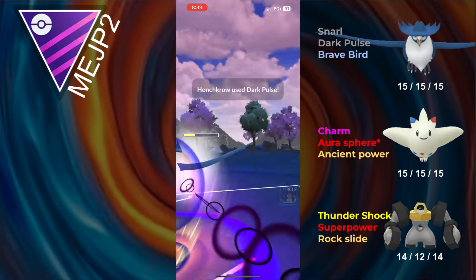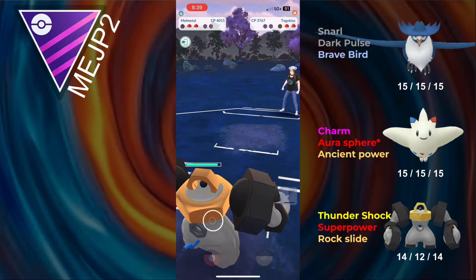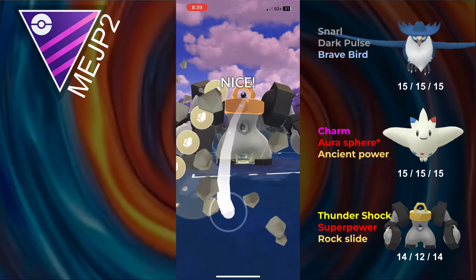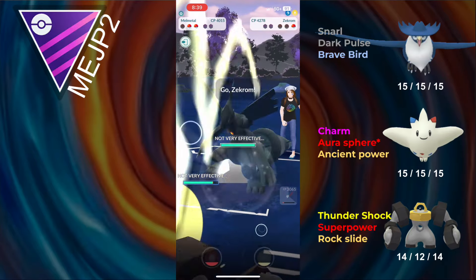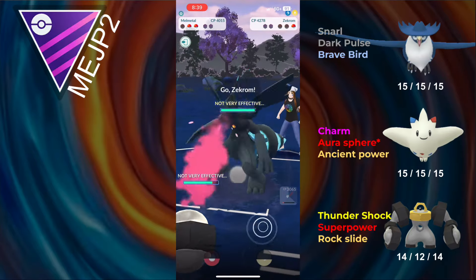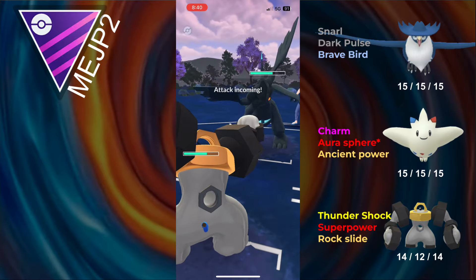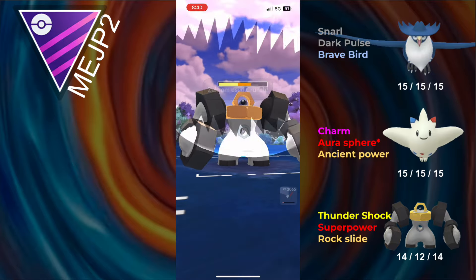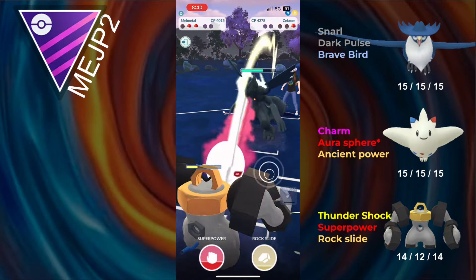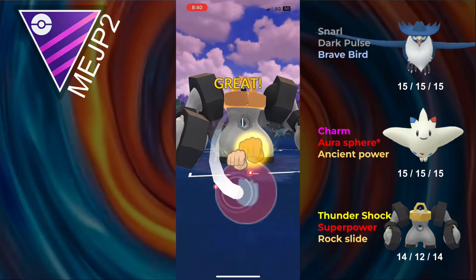Honchkrow is going to hopefully go for a full farm down. The opponent throws a Fire Punch, and I send in Togekiss. Honestly, I panicked — I did not realize that I could have switched out, and I tanked a bunch of damage from the Charms. I send in Melmetal to get a farm down, take out Groudon, and in the back it's Zekrom. Now this game still looks winnable, but Fusion Bolt hits for heavy damage so I'm going to need a catch, and during this battle I honestly just lost count of the Dragon Breaths.